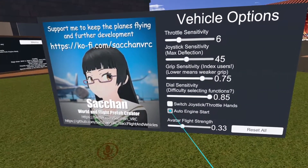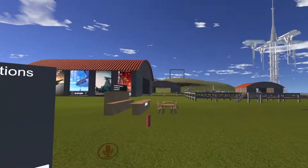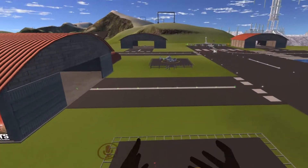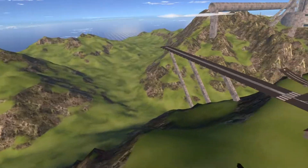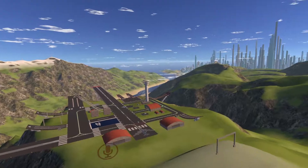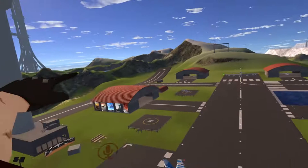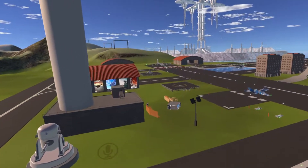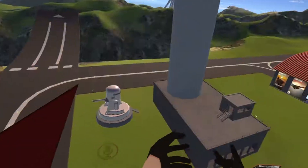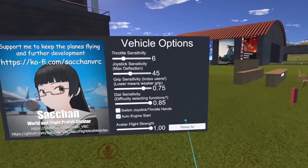The Avatar Flight Strength — increase that all the way up. What it does is allow you to fly with your controllers really, really fast. So if you're trying to get to the city or another part of the world, you can turn that all the way up and fly a lot faster. Reset all — and that is vehicle options.